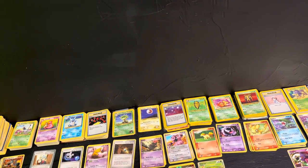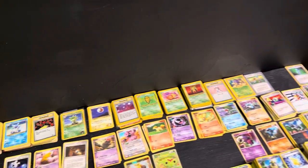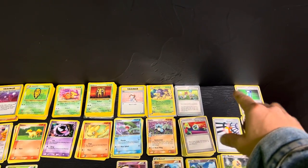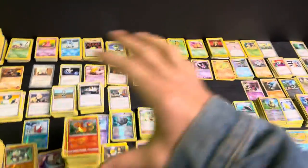Then we've got Gym Heroes and then Gym Challenge — they're all in order. So right here there should be a Sky Ridge in this spot, but I don't have one out here — those cards are just in binders. A lot of these spaces I actually have cards from that set, but they're already binded. Anyway, these are all in order and I kind of keep track of that with this board up here.